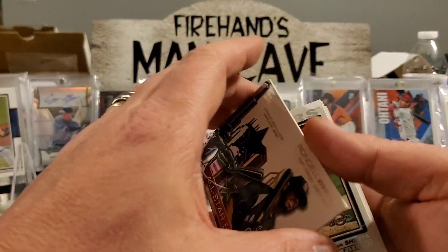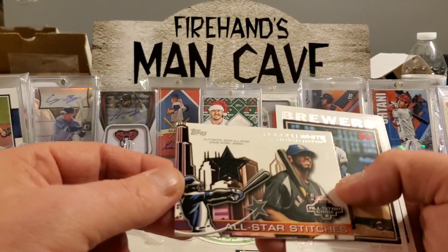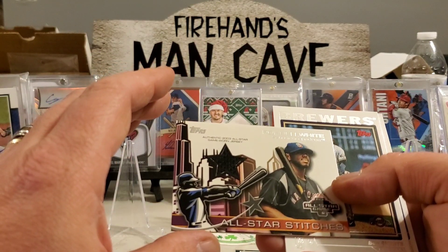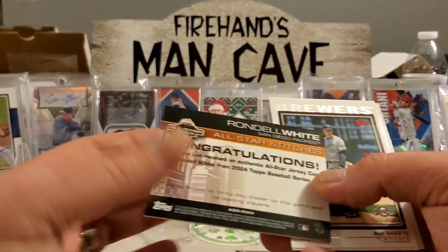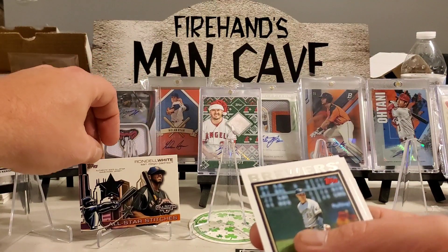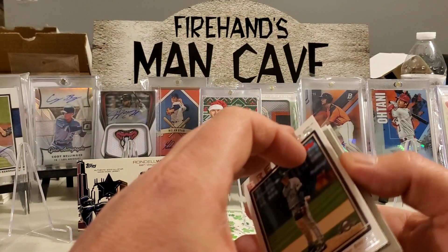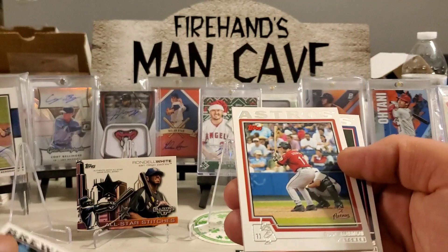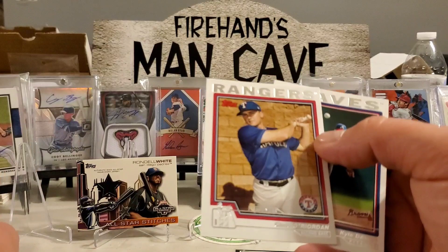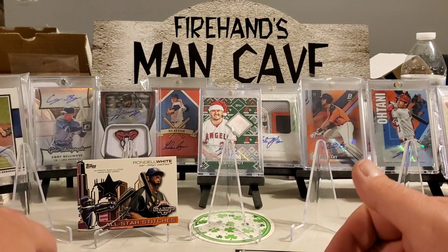We got a hit — a Rondell White from the Padres, game-worn All-Star Game stitches. That's pretty cool, we'll take a hit. He got his autograph back in the day before he was a rookie. We also got Ben Sheets, and Davies — so we did get a relic, that's pretty cool, we'll take that.